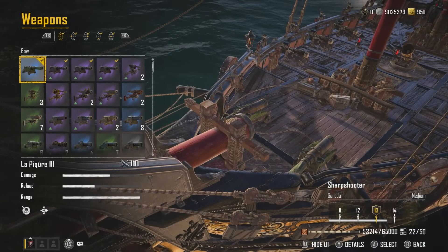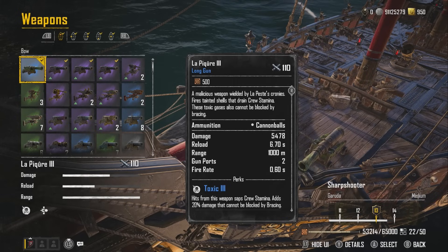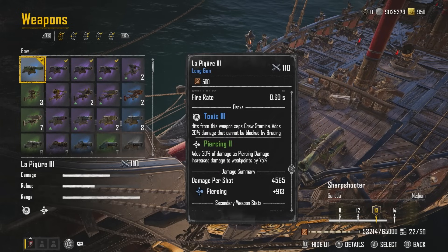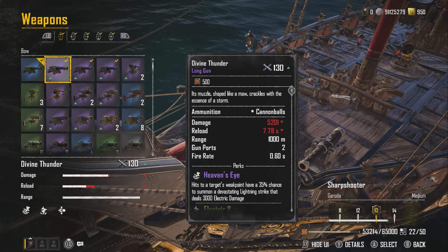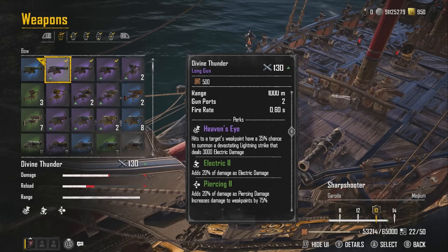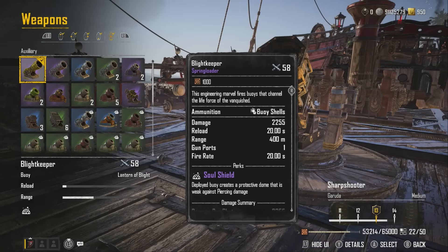For the front weapons I'm using the Picaria Freeze. They hit the most damage — the Divine Funders only hit 5201 whereas the Picaria hits 5478. We have six long gun slots at the front at level six. The Picaria Freeze has Toxic, which saps crew stamina, 20% damage that can't be blocked by bracing, and Piercing — 20% as piercing damage, increasing damage to weak points by 75%. For the sides and rear I've got the Divine Funders with Heaven's Eye — hits to a weak point have a 35% chance to summon a lightning strike dealing 3000 electrical damage. For auxiliary I'm using the Blight Keeper, which deploys a buoy shield creating a protective dome — weak against piercing damage. It's essential for doing this boss solo.